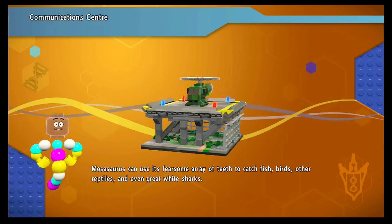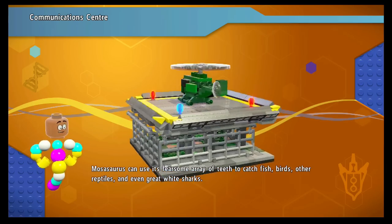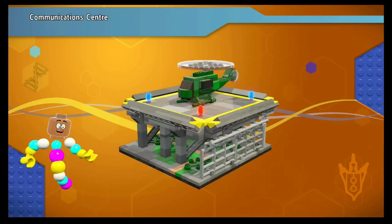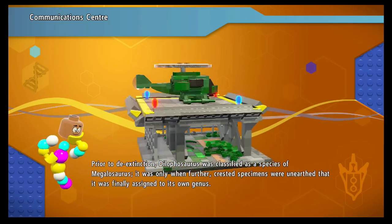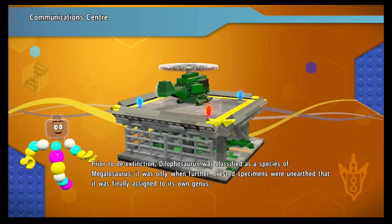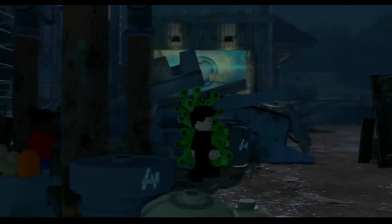I'm Mr. DNA. Mosasaur can use its fearsome array of teeth to catch fish, birds, other reptiles, and even people. So is this the escape portion? Yeah, this is the helicopter on the helipad. Sort of reminds me of the helicopter pad in Trespasser - sort of really high.